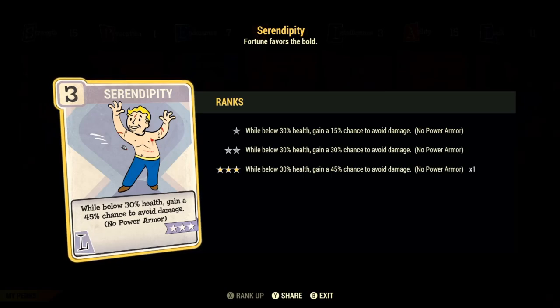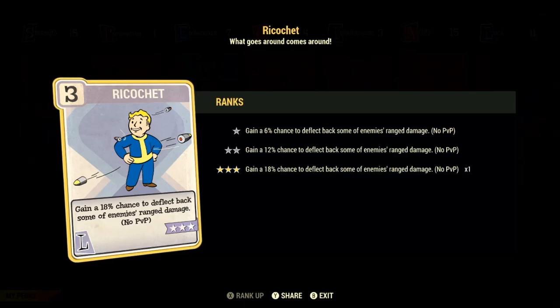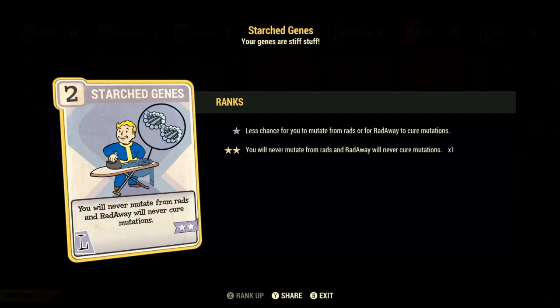Then in a very similar fashion we have Ricochet. This perk synergizes with a lot of other perks — you gain an 18% chance to take no damage whatsoever from ranged attacks. It's basically like Serendipity except it exclusively works on ranged attacks. When you Ricochet bullets back, it will activate things like Tenderizer, and it will heal you if you are holding a Vampire's weapon. Then finally we have Starch Genes. This is needed for every build — you sadly need to waste two points to keep your chosen mutations. With this perk on, we will be able to keep our chosen mutations and it will stop us from accidentally gaining new ones that might negatively affect our build.